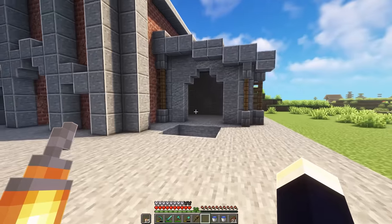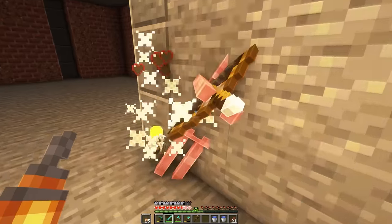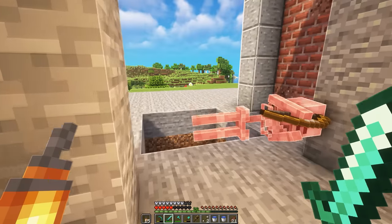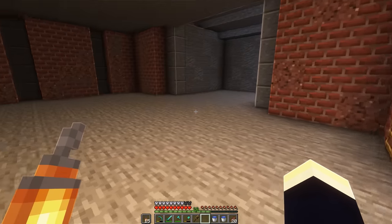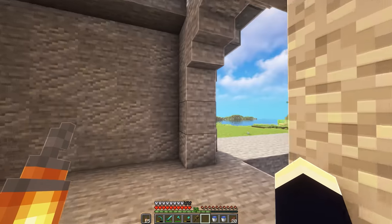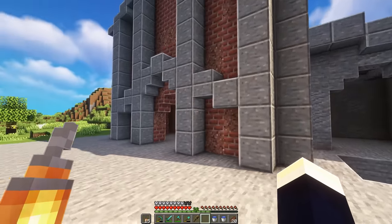I couldn't be happier with this build — except for the skeletons inside. Jesus Christ, what is going on in here? So yeah, this is our iron factory shell. We have the floor of the main building, a little side building, and another small section. I'll show you what those are for when we get to it.